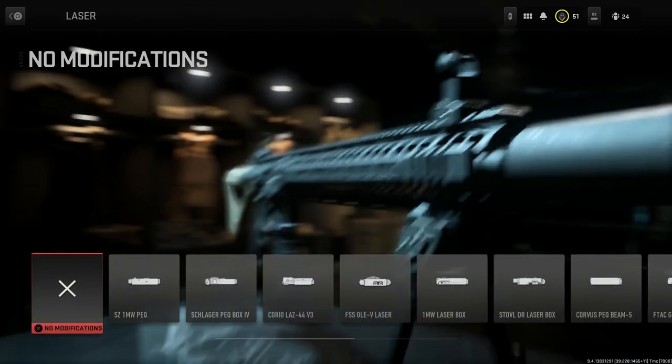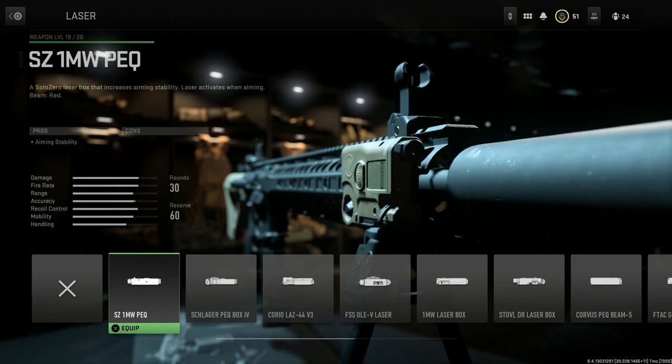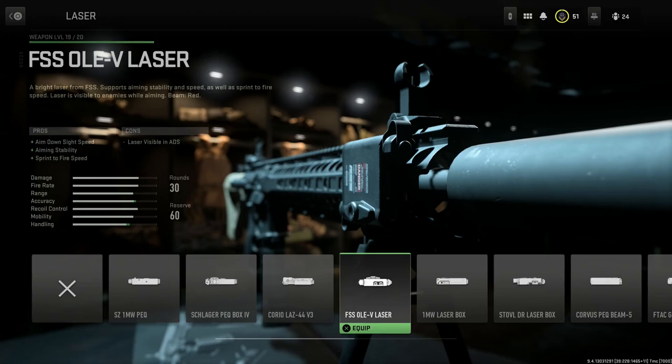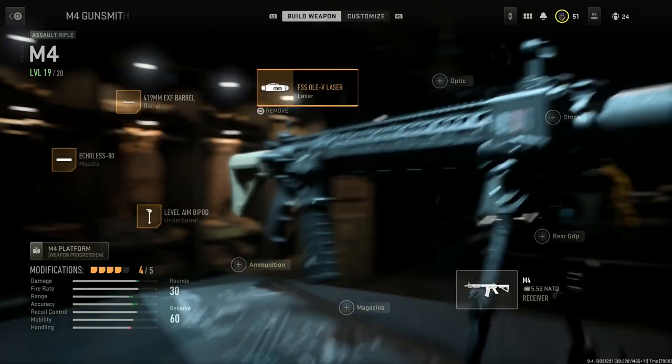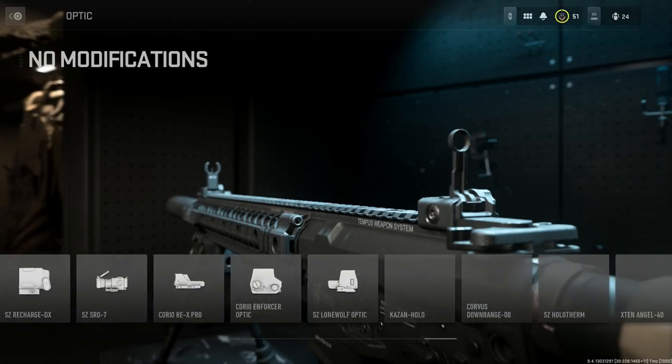For the laser option, you can go with either the CZ One Milliwatt PEQ or the All EV laser — this gives you ADS speed, aiming stability, and sprint-to-fire speed. Definitely an option there. Again, you can swap some of these attachments out as you see fit.